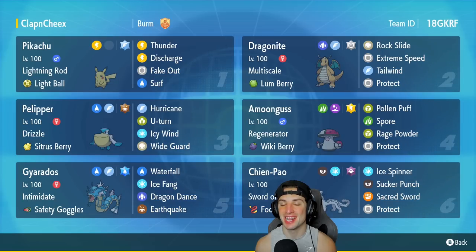If you want to rent this team for yourself, the code is in the top right corner. Let's hop on that ranked doubles ladder and grab some wins with this Lightning Rod Pikachu team!